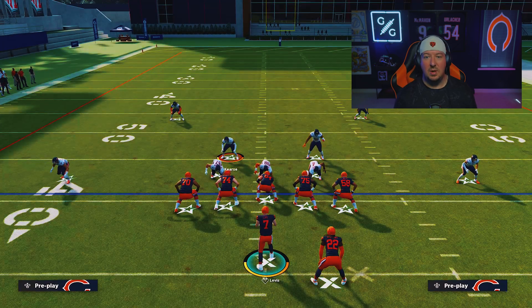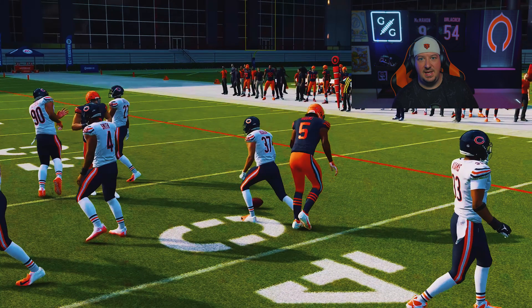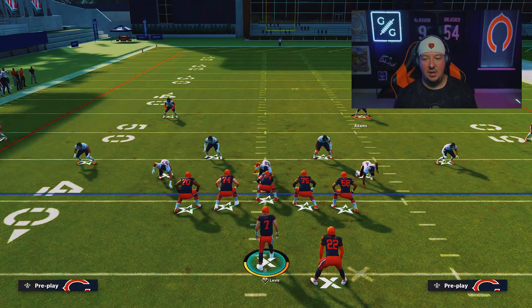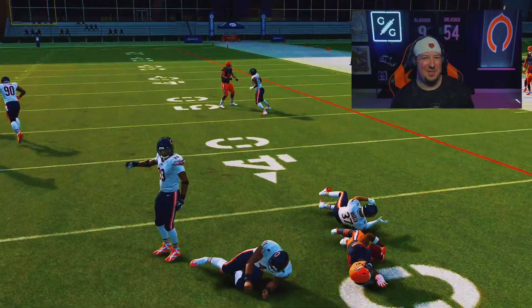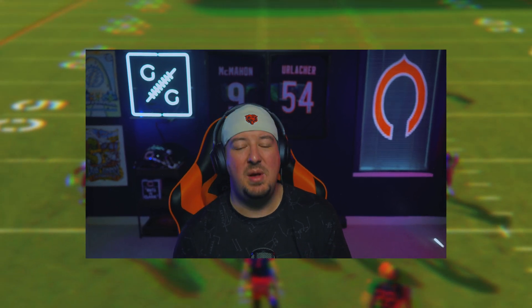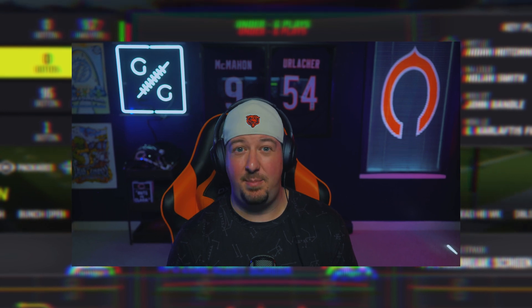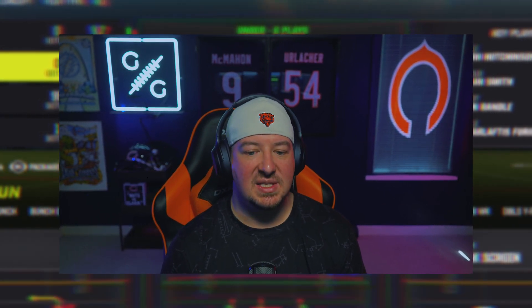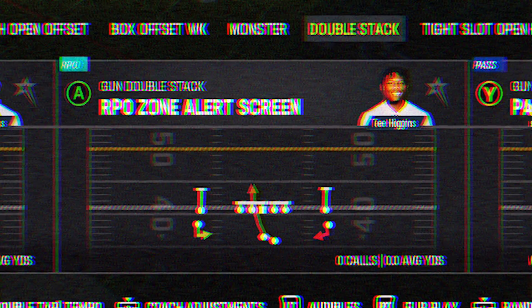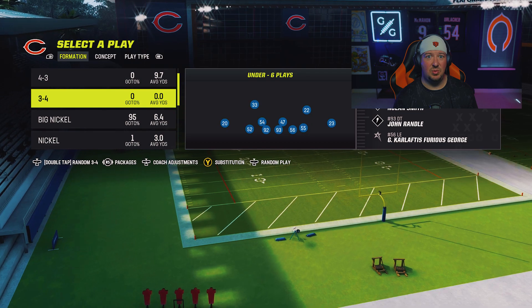You want to make sure you're playing with them a little bit — blitzing that slot corner makes them say 'oh' and throw the ball right out to that flat, which leads to your guy getting that hit. Manning up the back guys entices the throw. This concept applies to any defense — a 3-4, 4-3, really anything you want. If you play in CFMs where screens give you trouble, the same principles apply.